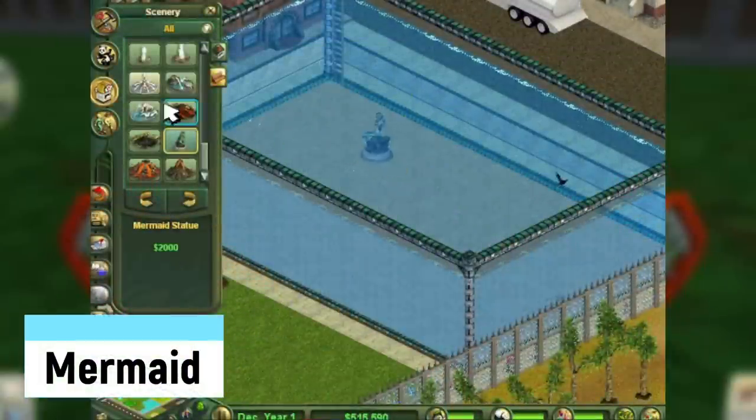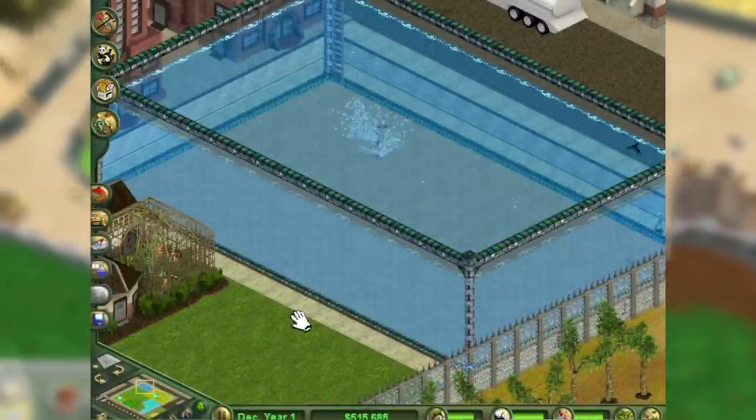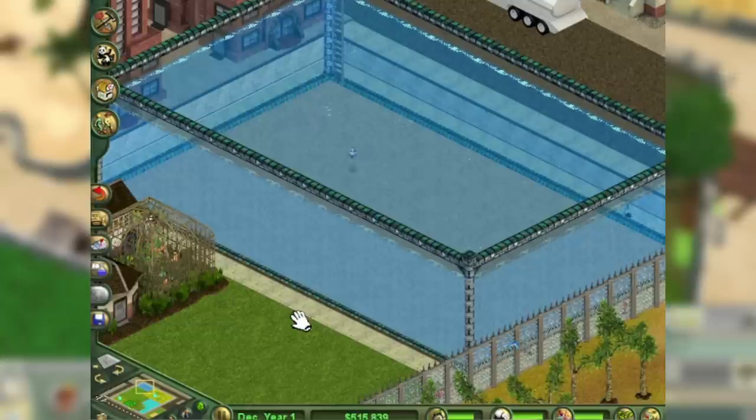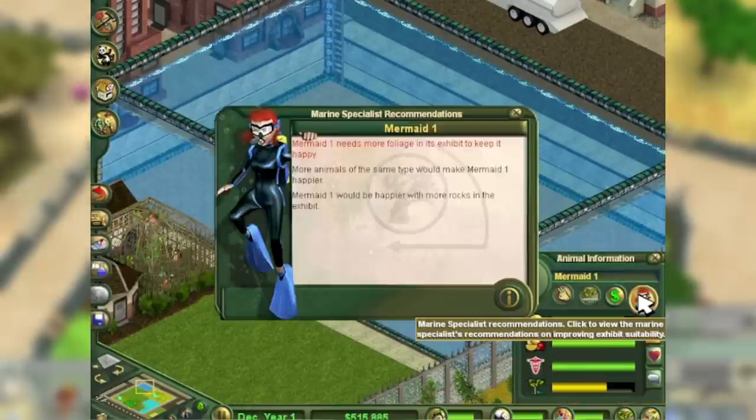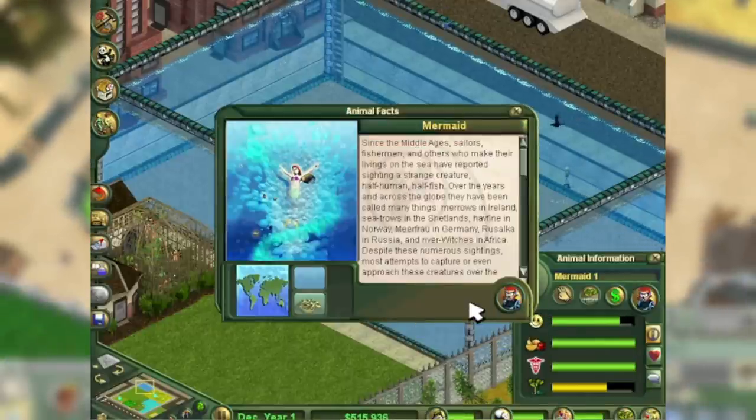The Mermaid is a creature only made available by placing a mermaid statue in an exhibit tank, which then magically comes to life. It's considered an actual species in the zoo, and you must place its specific foliage down. The statue only becomes unlockable in December of year one.